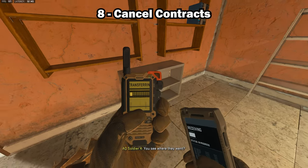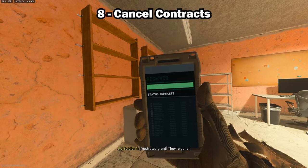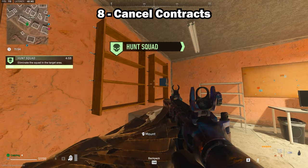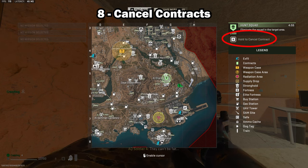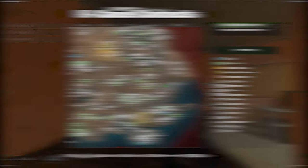If you pick up a contract by mistake or you change your mind and decide you don't want to complete it, you can open the map and hold the keybind shown to actually cancel the contract.